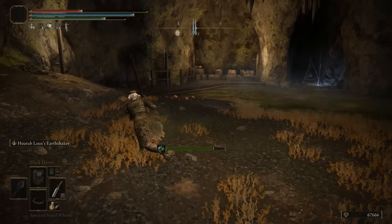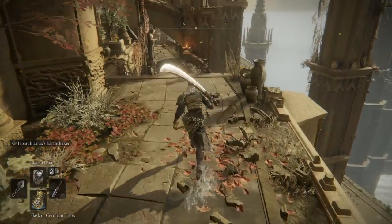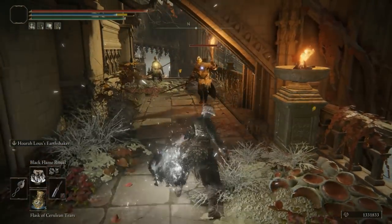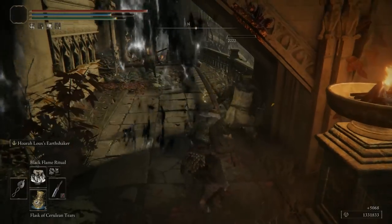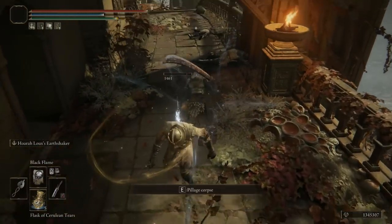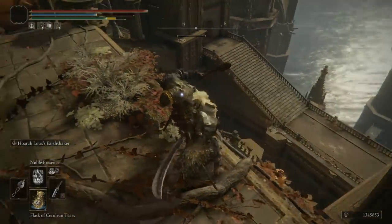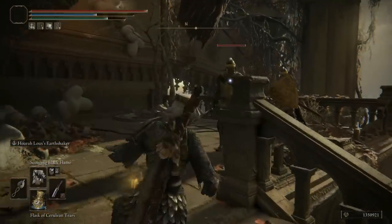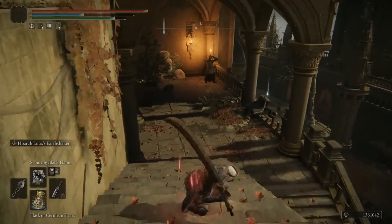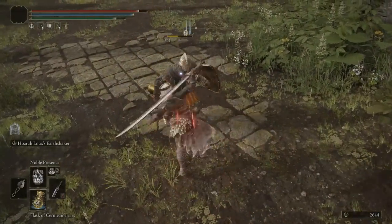Now we have all of our talismans. Let's equip all of them: Shard of Alexander, Fire Scorpion Charm, Phlox Canvas Talisman, and Winged Sword Insignia. What you should notice is that the Black Flame Ritual is going to allow a sort of barricade, and you can use this with the Earthshaker Ashes of War. Using the Scouring Black Flame is great for covering distance, and the Black Flame itself is phenomenal in damage. For Noble Presence, you can mix that up with the Scouring Black Flame. The Black Flame Ritual acts like a barricade that blocks out enemies, and you can mix that with Earthshaker as well. The Fire Scorpion Charm does increase Black Flame damage, and with the Winged Sword Insignia, successful strikes increase your damage.